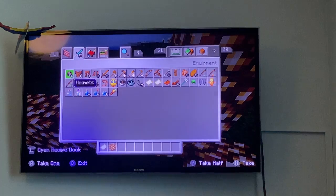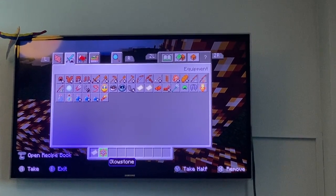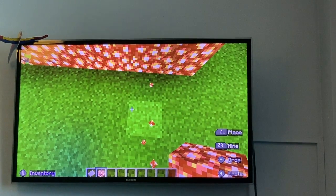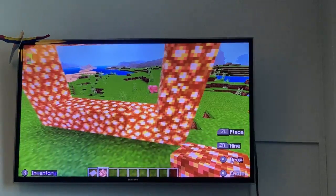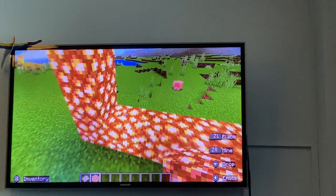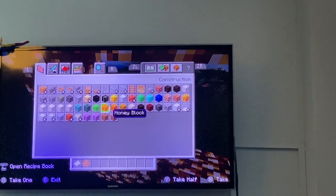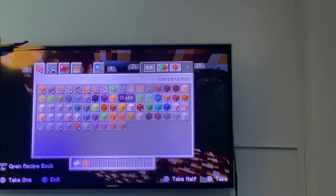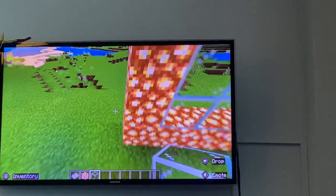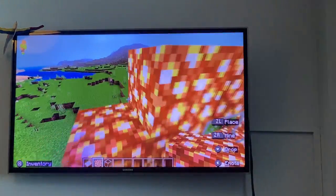Next thing we're gonna learn is how to place objects down. To place objects you need to use your ZL button. If you have a PlayStation it's more complicated. If you want to build a house out of glowstone, that's great because it's very bright and mobs don't like light — they go to dark places.